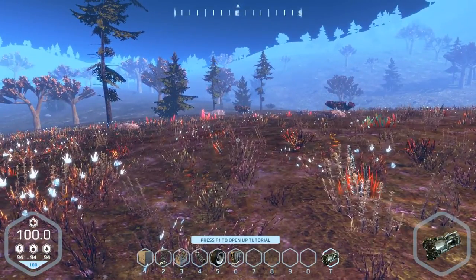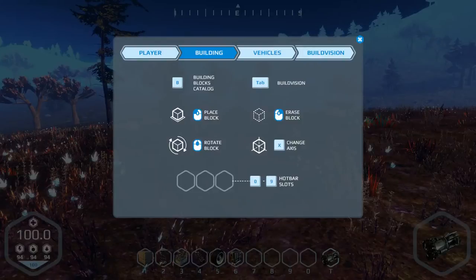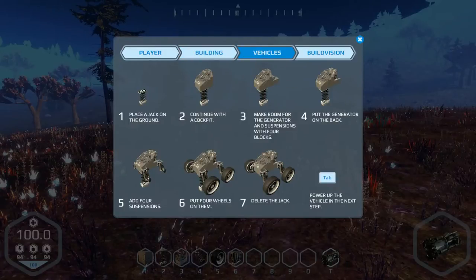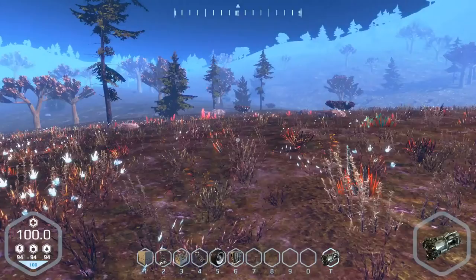F1 is going to open up our tutorial, and over here you'll see quite a few things. Flashlight is F, switching the view is V, and so on — a lot of useful things here. We're going to check out the building tab, which shows you what buttons you can utilize as you build. Here's the tutorial for the vehicle — I'm going to try and take it one step further. The build division basically lets us know that when we create a vehicle we have to make sure everything is connected and turned on.